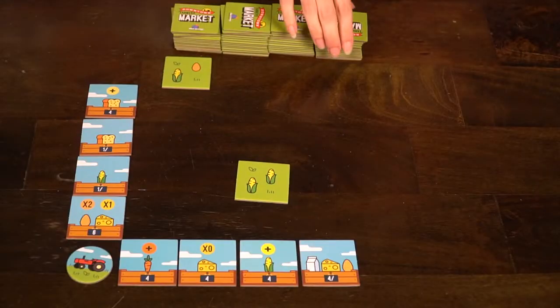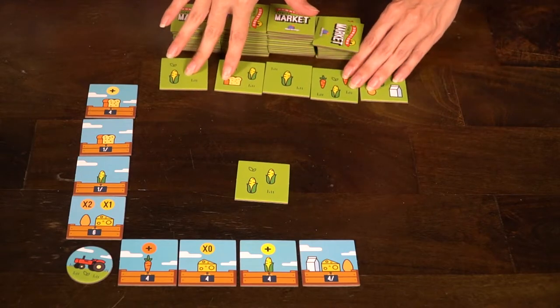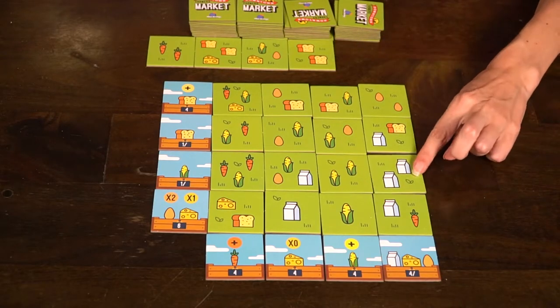Leave the remaining tile and refill the center of the table with four new tiles. Pass the first player token to the next player. The game ends once all players have 16 tiles — that's a four by four grid in front of them.